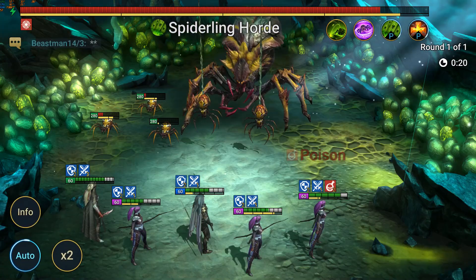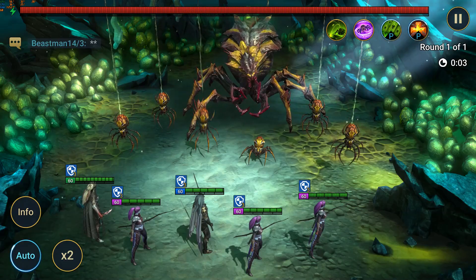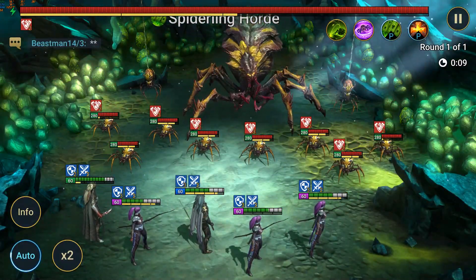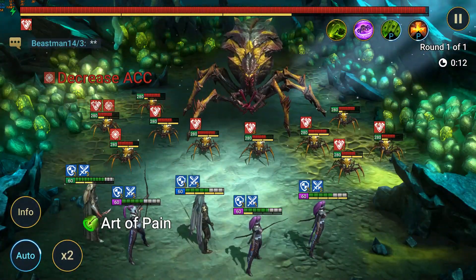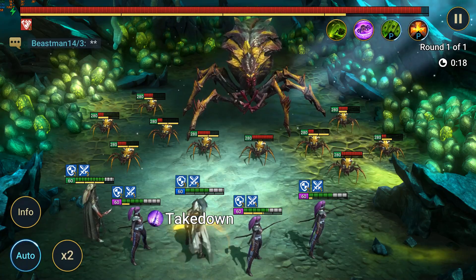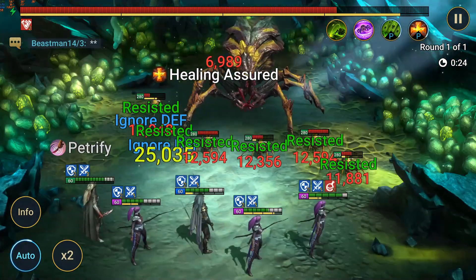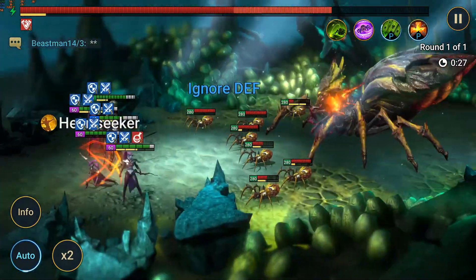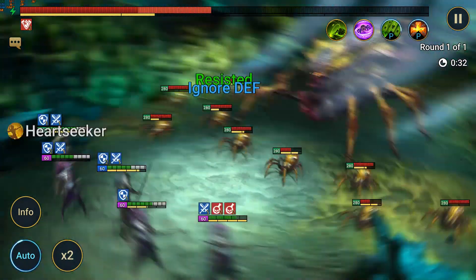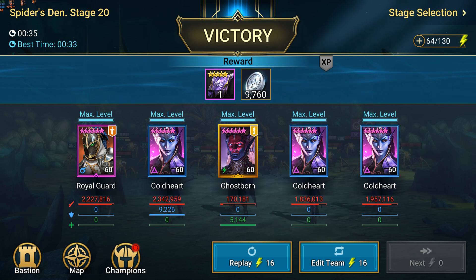Now we're going to move on to the runs that actually did work. You'll see what I mean by everything needing to line up almost perfectly. First up, Ghostborn — decreased defense, there we go. Then we need a good crit from Royal Guard to kill enough of the Spiderlings — we've got 1.1 million, not the best, but we may be able to win anyway because of the Giant Slayer or Helm Smasher procs. First Cold Heart — 1.4 million and the Helm Smasher proc. Second Cold Heart — no Giant Slayer proc. But then a very good Helm Smasher proc on the third one.